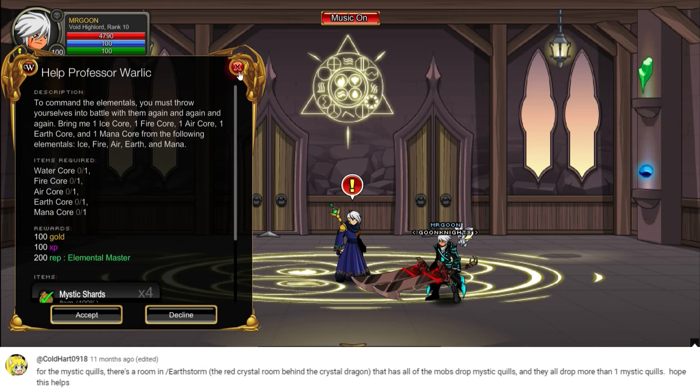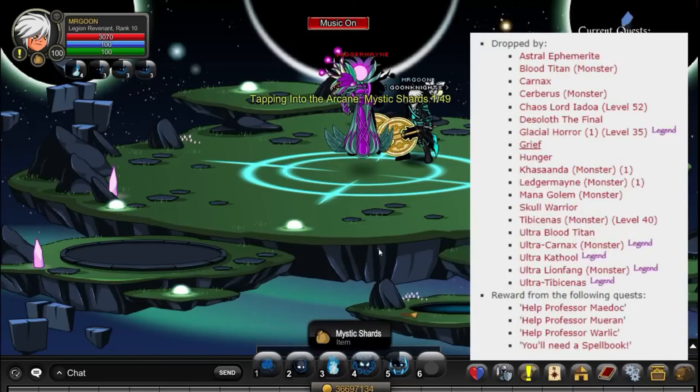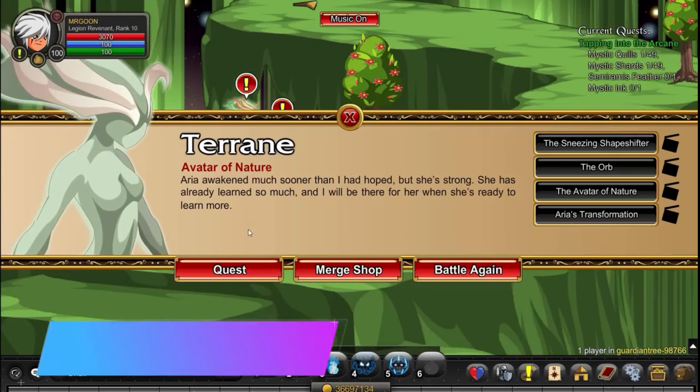As our fellow Helpful Hero said, for Quills there is also a room at /join Earthstorm — the red crystal room behind the Crystal Dragon. Just go along, grab some of those and then you'll be able to move on to your next quest.